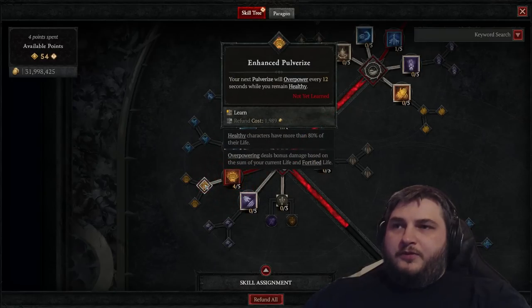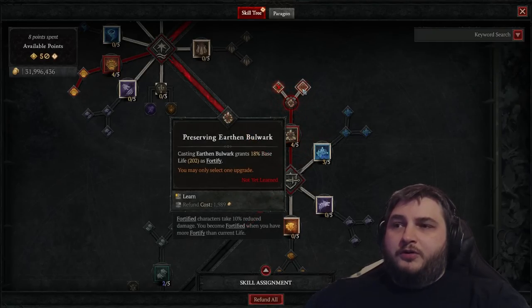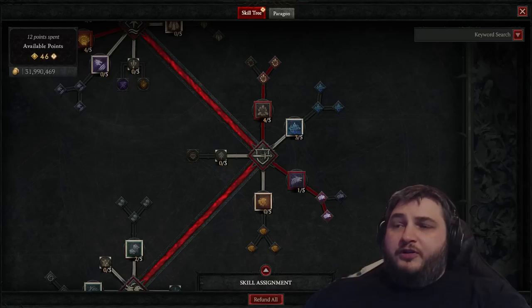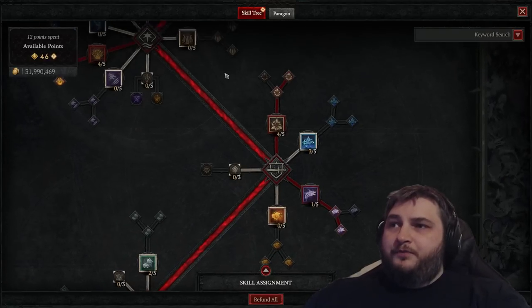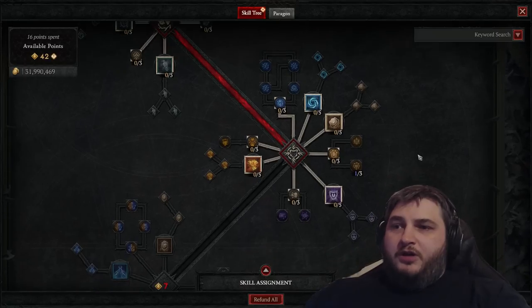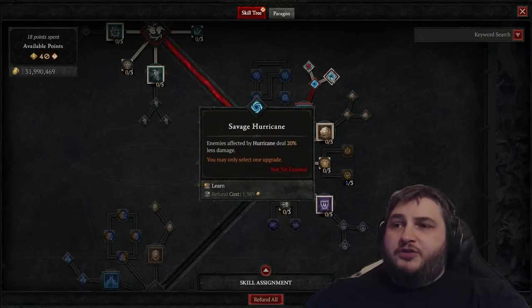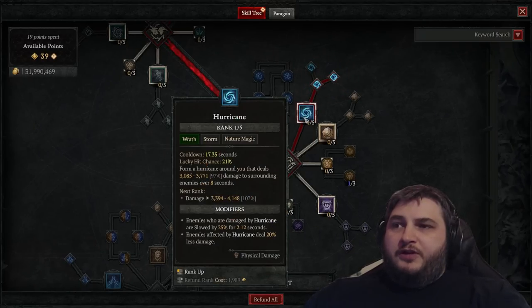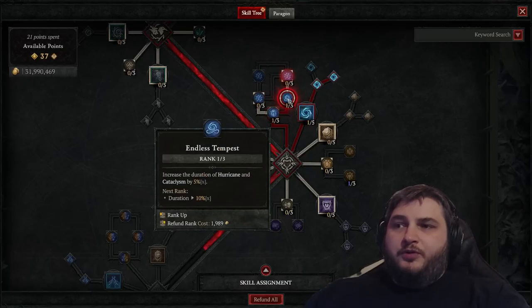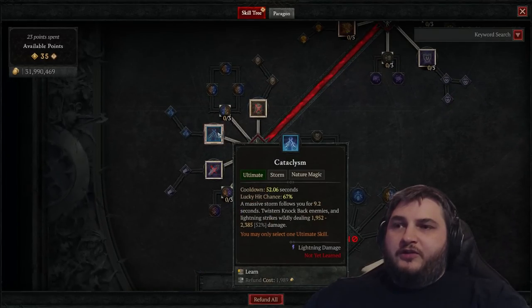Under core skills, we're going to choose Pulverize, and get Enhanced Pulverize and Primal Pulverize. Under our defensive tree, we're going to get Earthen Bulwark, Enhanced Earthen Bulwark, and Preserving Earthen Bulwark, as well as Blood Howl for additional healing and spirit. We still need multiple points to reach the next category, so we're going back to put more points into Pulverize. Now that we have access to our wrath skills, we're grabbing Hurricane, Enhanced Hurricane, and Savage Hurricane. We have the aspect that increases hurricane damage each second it's active, so we'll put one point into Elemental Exposure and three into Endless Tempest. Since we've built into Endless Tempest, we can take Cataclysm as our ultimate.